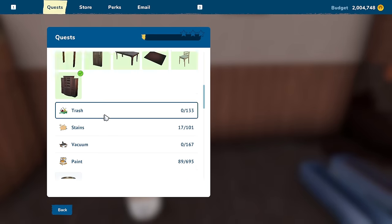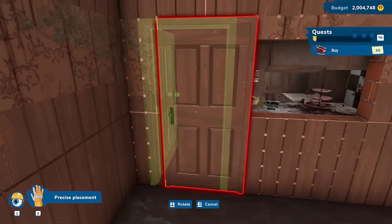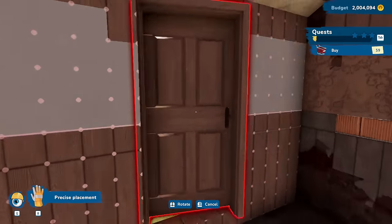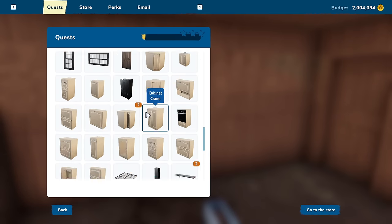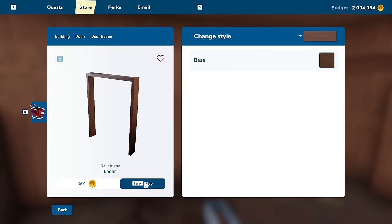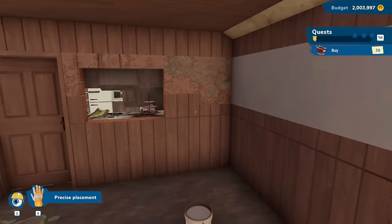I was just gonna go buy some doors real quick so I can get out of here. I want doors - I need to get out of this room, I don't like it. Where does the other door go? Oh, I connected the rooms up - there's nothing. Oh, right here! There's gotta be a way to get out of here. Okay, okay.